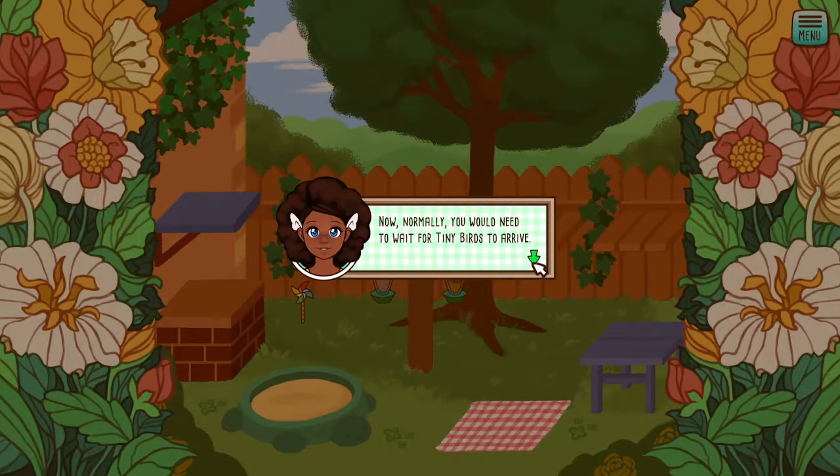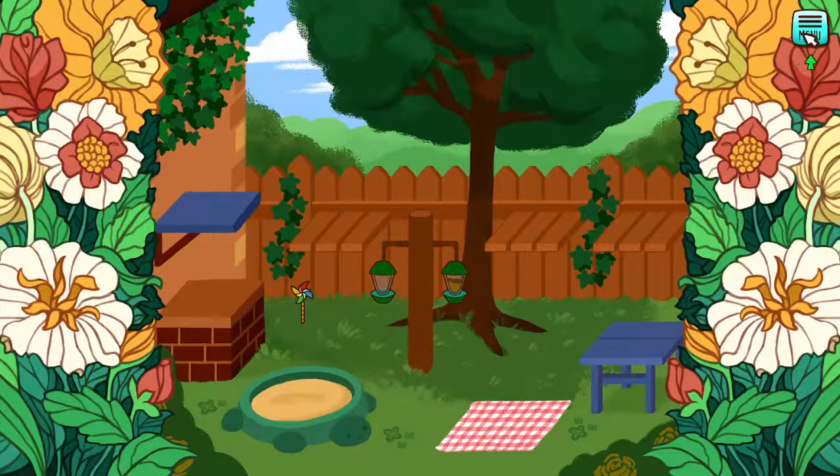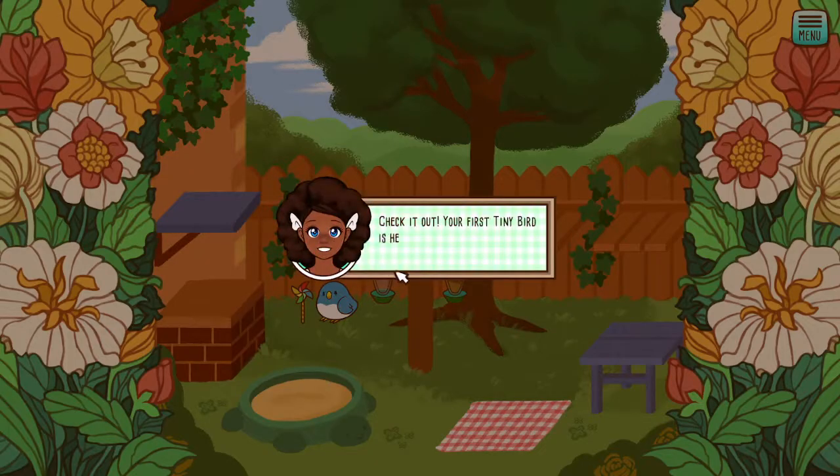Normally you would need to wait for tiny birds to arrive, but I'm going to give you a special item that makes birds arrive right away. Let's head to the main menu and use a whistle. Your first tiny bird is here for a visit — isn't he cute? You have two extra whistles that you can use anytime you'd like to bring in new birds right away. Tiny birds will continue to visit naturally until your seed runs out — no whistle required. Just close and open your game to refresh and see if any new birds are here to visit. Check back often.